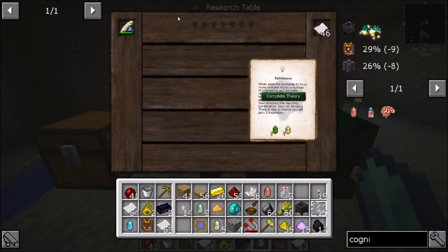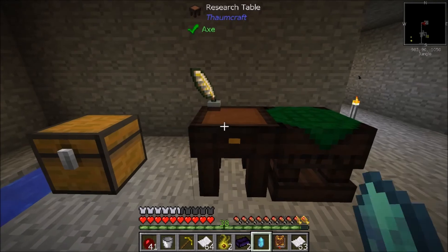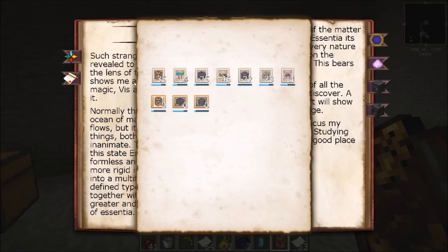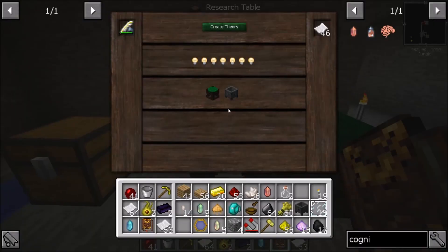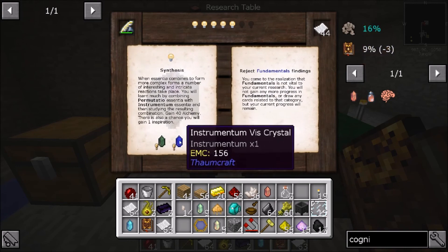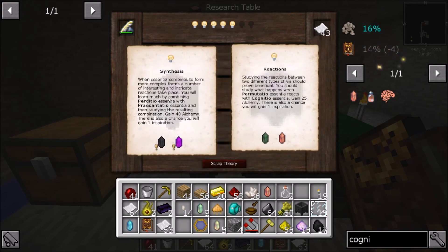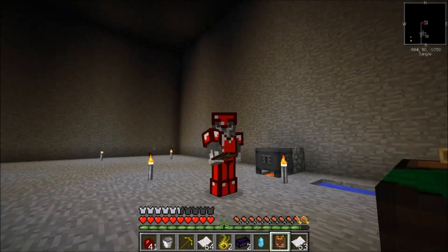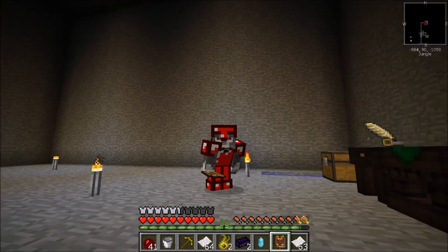Once you run out of turns it'll ask you to complete theory. If we go into our Thaumonomicon, there's a thing here - if you look we've got observation. This is research points, so we've got from looking at stuff, and this is what we've got from creating theories. So basically you research until you can get what you need. Sometimes it's easy, sometimes it's a pain. But I think with that that's it - that's what we're going to leave it with. I hope you guys enjoyed the episode, thank you for watching, and I'll see you guys next time. Bye.